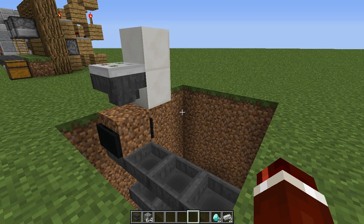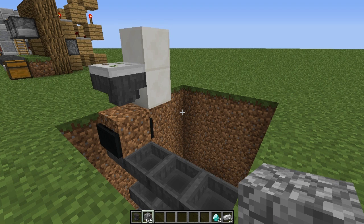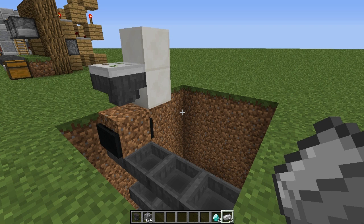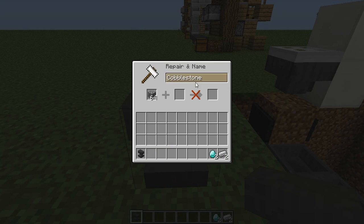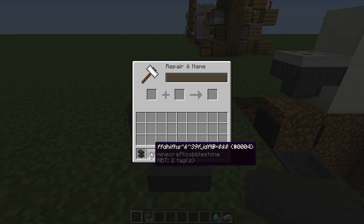Now all we've got to do is configure it. You're going to need an anvil, 64 blocks of your choice — I've used cobblestone — and two of each item you want to filter out. Note: these items have to be able to stack up to 64, otherwise it won't work. So you can't have stuff like buckets or tools in this sorting system. Place down an anvil and rename your cobblestone to a random string of characters. The reason we do this is so if someone throws cobblestone into the system, it won't ruin it — they'd have to have cobblestone named exactly this string.